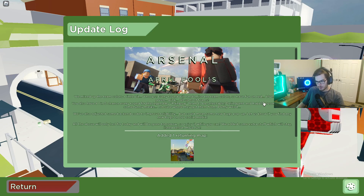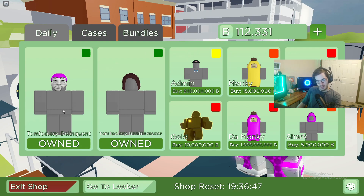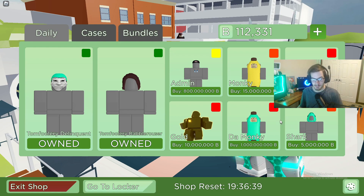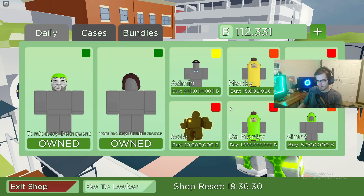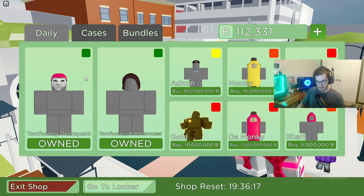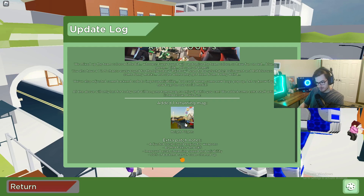Delinquent and Rabble Rouser found some funny masks. If you go to the store just for today, there are two Tomfoolery skins you can buy. Everything else is really expensive — unless you're freaking Jeff Bezos or somebody, you're not buying those. But the first two Tomfoolery skins are both 1500 Robux, so they're actually affordable. You can get both Tomfoolery skins today, which is pretty sweet.